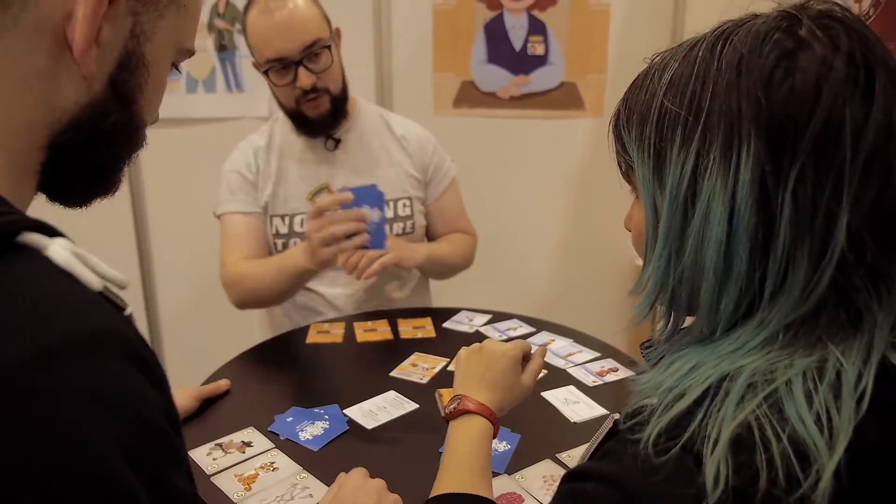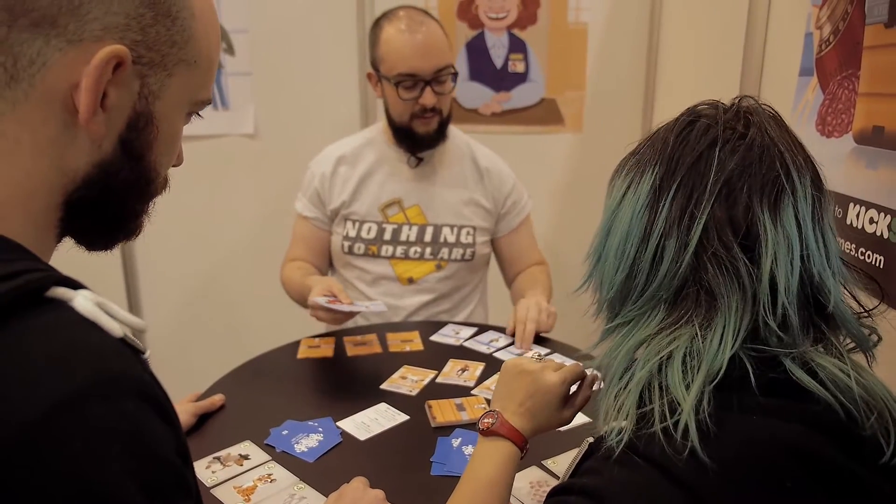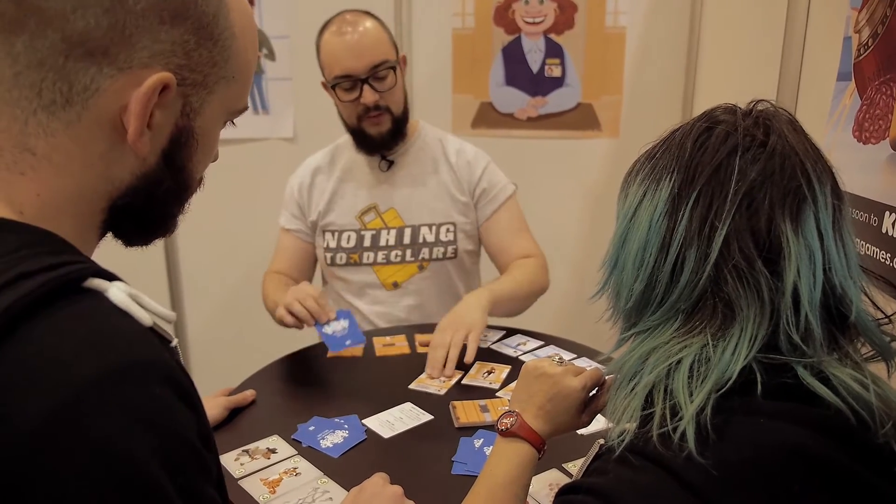You also get a hand of passenger cards. Each passenger has a different ability. There are eight passengers — we're just doing a demo, so we're just playing with three. On your turn, you do three things.